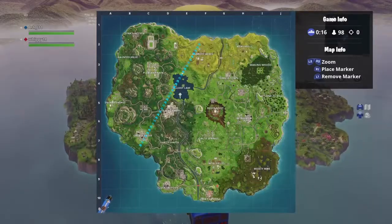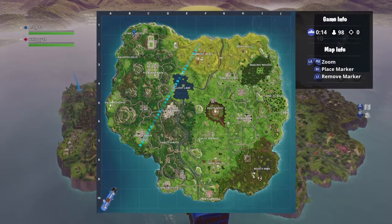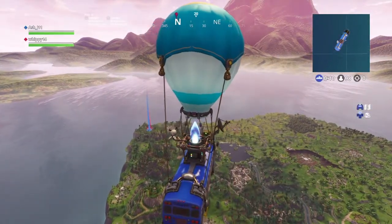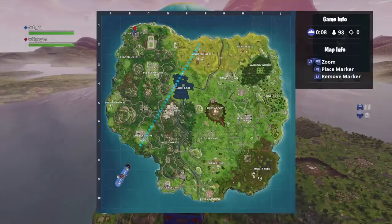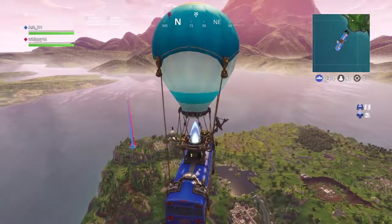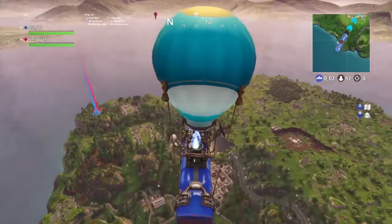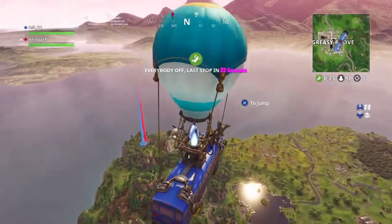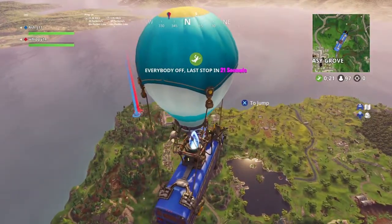We are going to land in Junk Junction. The Battlestar is on the map in Haunted Hills. The Battlestar location is in Haunted Hills, and you can see by the new tags that's where we're going.